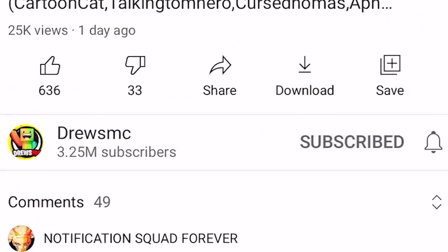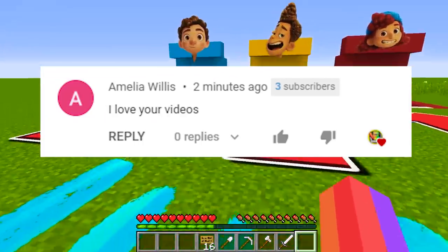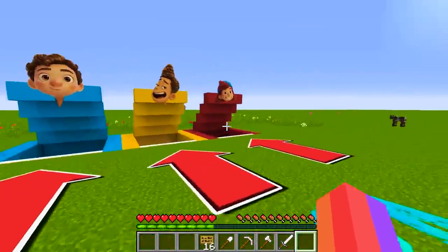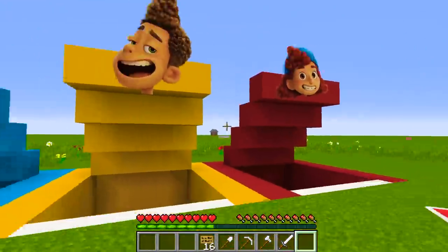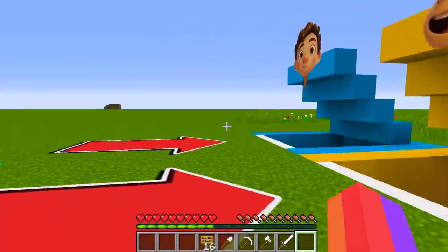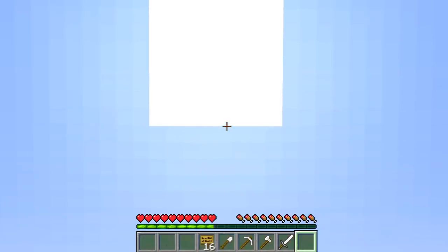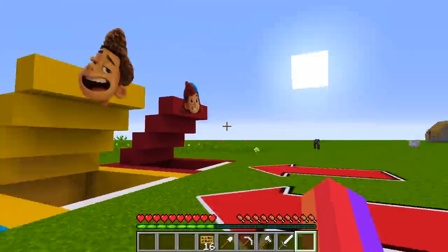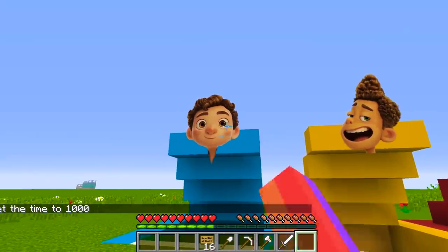Don't forget to subscribe and keep notifications turned on to join the notification squad. We are here in this lovely awesome amazing world. We need to look at what is inside each one because I don't know which one to go inside first. The sun is actually going down so I'm going to make sure the sun comes up - we don't know what will happen at night. Now we are at daytime.